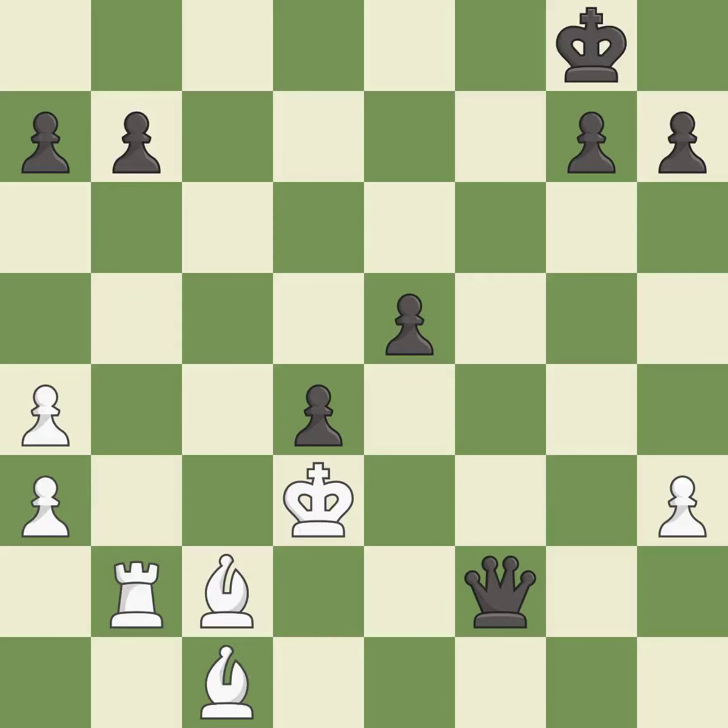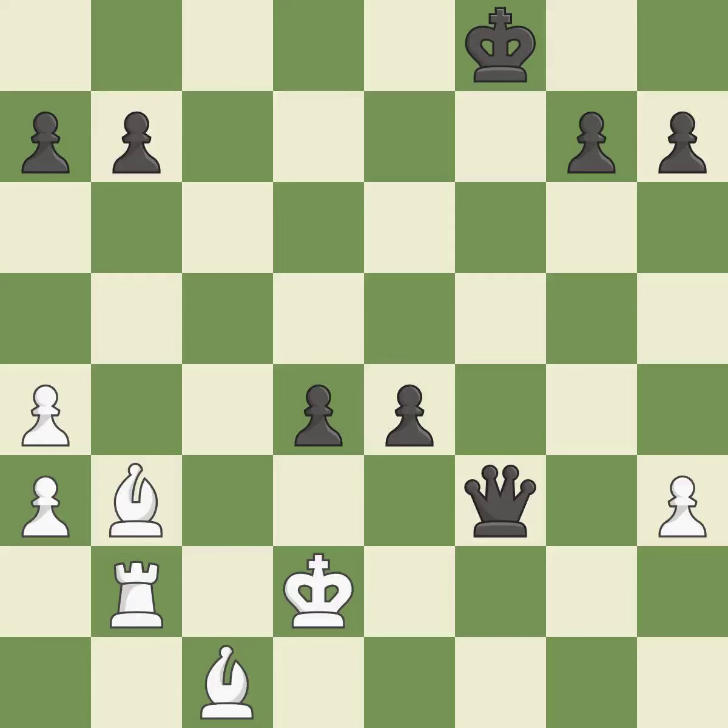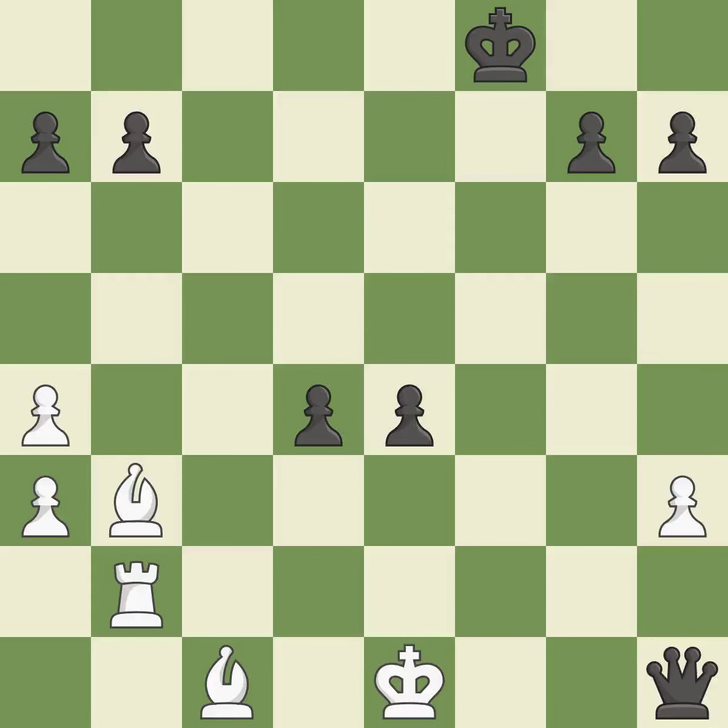This evades the check from the queen — it is excellent. This defends a pawn that was under attack and had no defenders — it is best. This steps away from the checking queen — it is best. This pushes a passed pawn — it is best. This blocks an attack on a vulnerable pawn — it is excellent. This evades the check from the bishop — it is best. This threatens to win a queen — it is excellent. This creates an x-ray attack through two of the opponent's pieces.